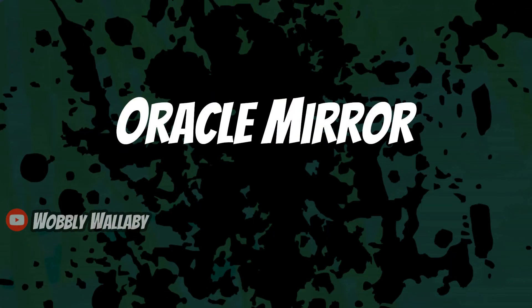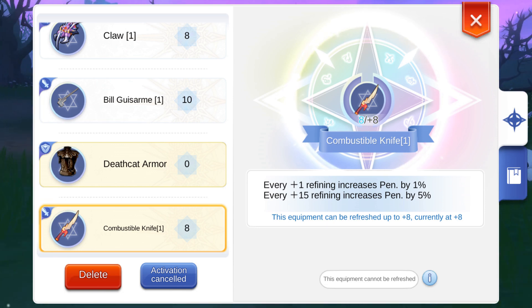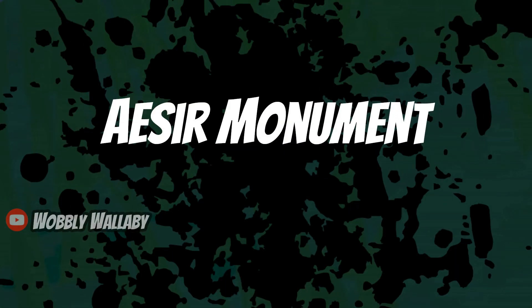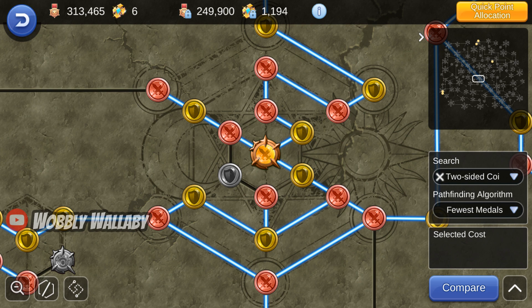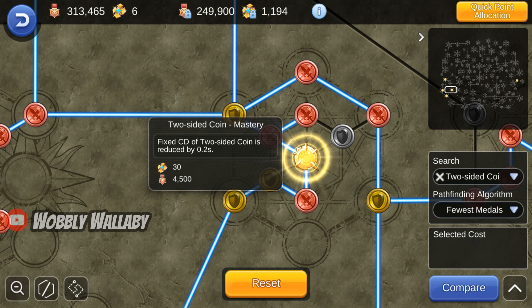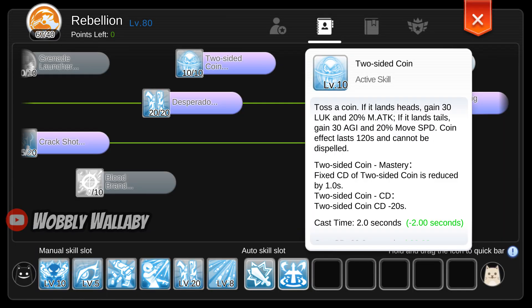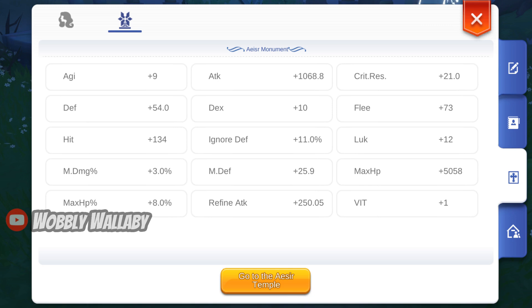Next is Oracle Mirror — I use the Combustible Knife for the penetration percentage, which is good for both auto-attack and homing missile damage. Next is Acer Monument. The priorities are the 2-Sided Coin cooldown with 5 nodes, and the 2-Sided Coin mastery with 5 nodes — both help reduce the cooldown for 2-Sided Coin. The other priority is Rifling Upgrade with 5 nodes for more hit. For the rest, go all out on offensive nodes. I'm able to get 9 Edgy, 134 hit, 1068.8 attack, 11% ignore defense, 250.05 refine attack, and 12 luck.